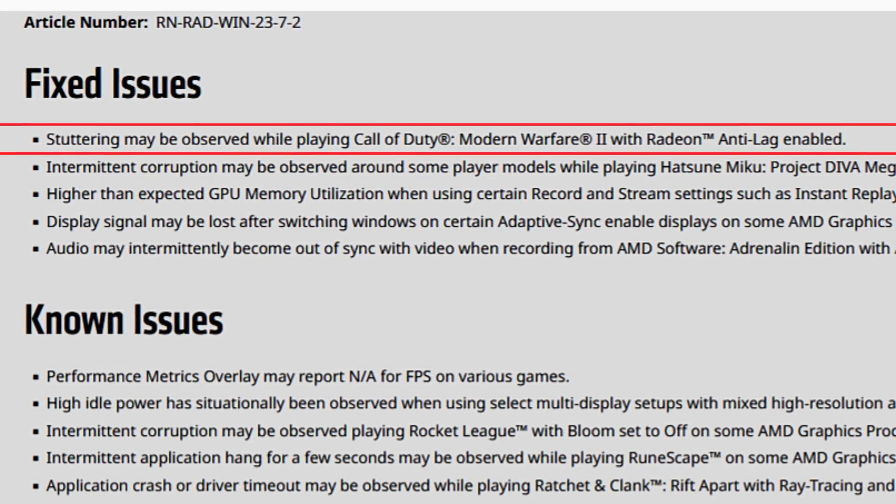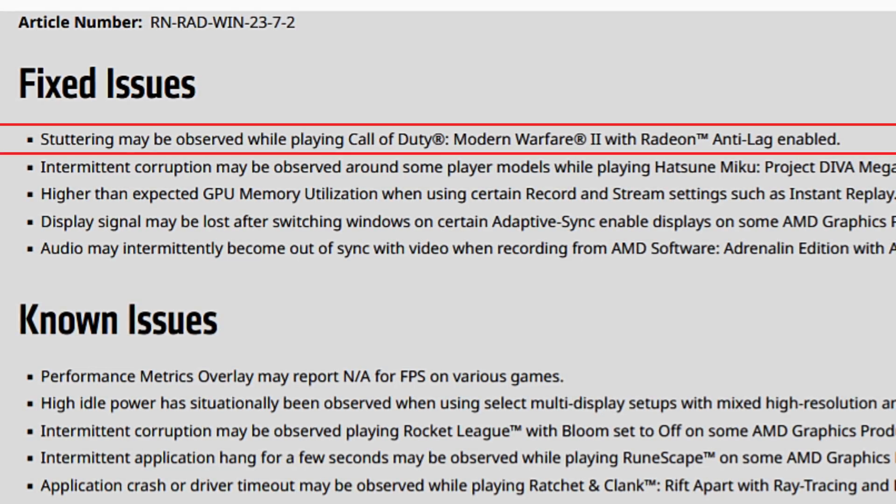Let's start with the fixed issues. Stuttering may be observed while playing Call of Duty: Modern Warfare 2 with Radeon Anti-Lag enabled. This is an issue I actually had in the previous driver — I had a completely messed up frame timeline, so frames were erratic and one-percent lows were very poor. But now, whether due to a Windows update or a game update, the lines are once again smooth and performance in terms of one-percent lows is better than before.